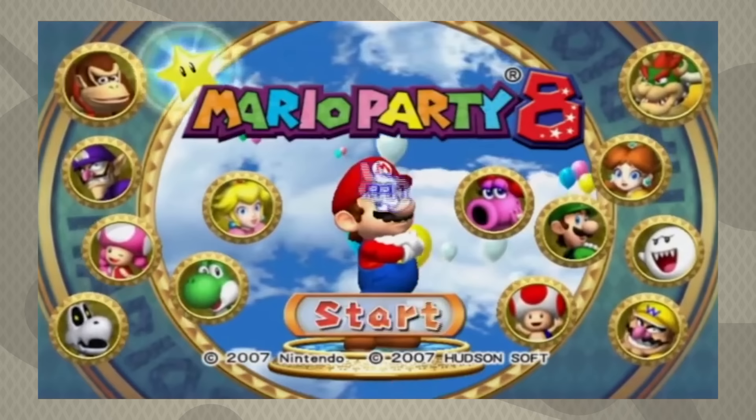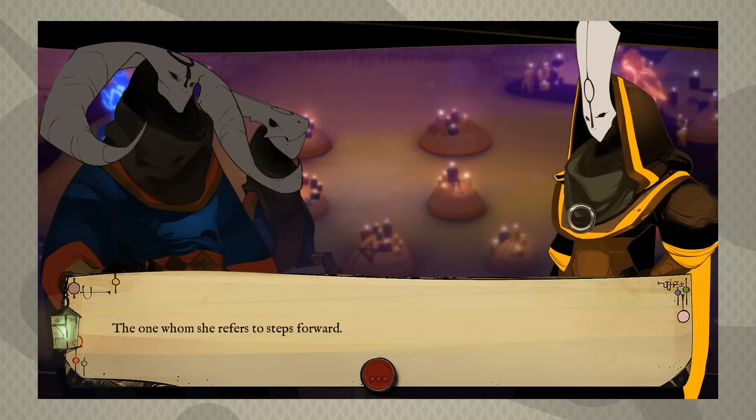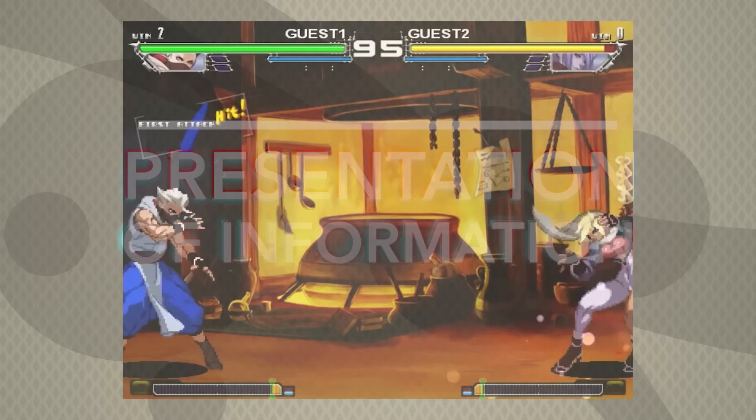Welcome to the third edition of Good Design, Bad Design, where we look at how games approach UI, UX, and graphic design. Things like menus, UI, camera work, color choice, font choice, animation, character design, and the presentation of information.